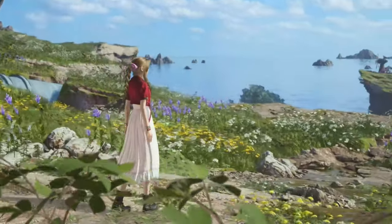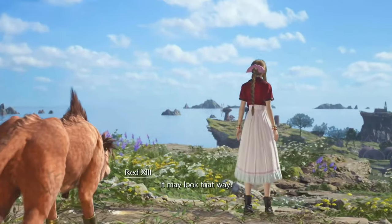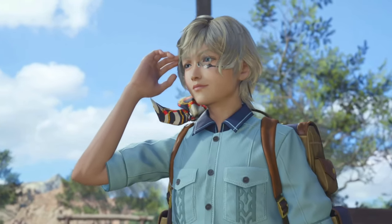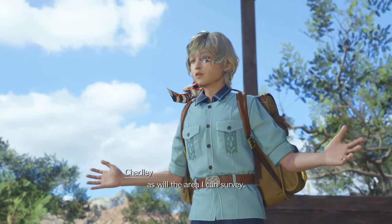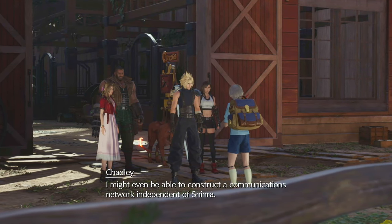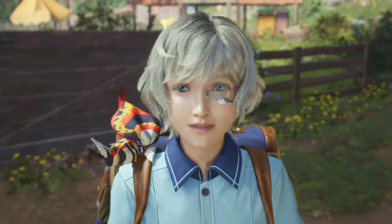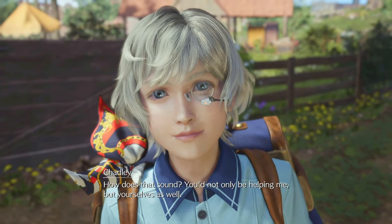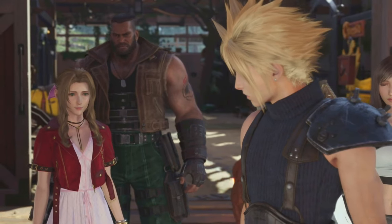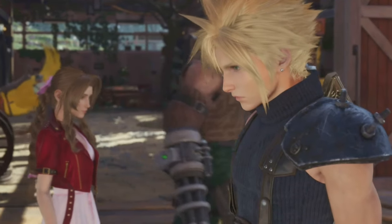First, you will enter the grasslands area straight after leaving Calm in chapter 2. Once you have been to the Chocobo farm you will find Chadley. As with the first game, Chadley will give you the chance to participate in combat simulations. He will tell you after a quick intro to world intel that he has a combat simulation of Titan, and if you beat him you will get the material to summon him.